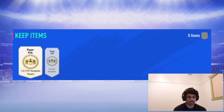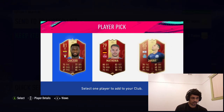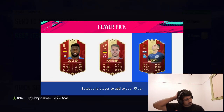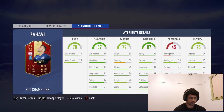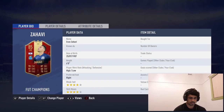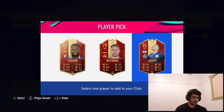The packs are pretty bad to be honest, except for the coins. Let's open the first player pick — here we go. I need a rated player for SBC. Four-star four-star, high/low — not bad. Low composure, high agility, not the best. Might try him in a couple of Squad Battles games to see how he is. We are taking him — Zahavi.